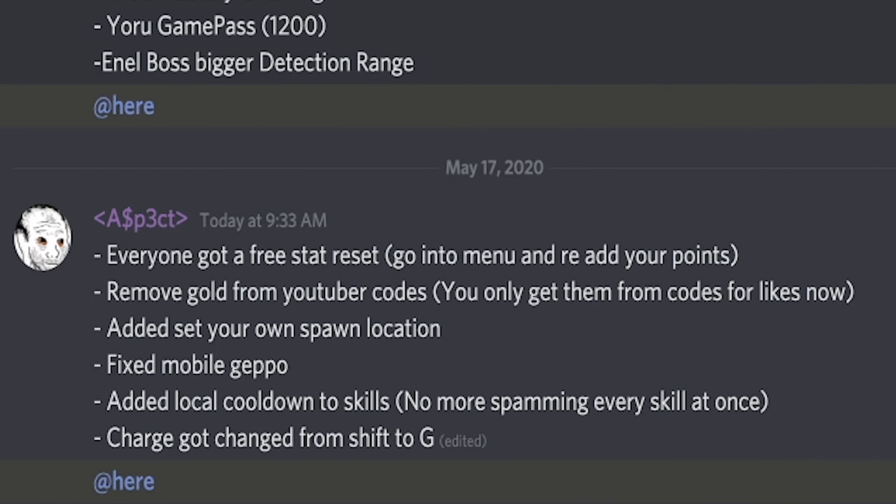Everyone got a free stat reset — the owners basically reset everyone's points. When you go into the game, make sure you go into your menu and re-add your points into your stats. They also removed gold from YouTuber codes, so all the YouTuber codes released yesterday don't give gold anymore — only experience. The only code that gives both gold and experience is the newest code released in this update, which I'll be redeeming later in this video.